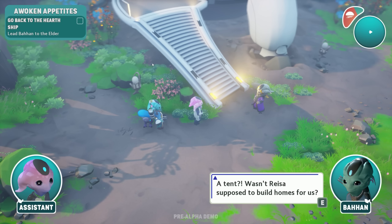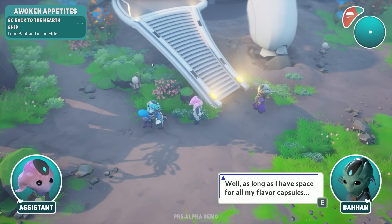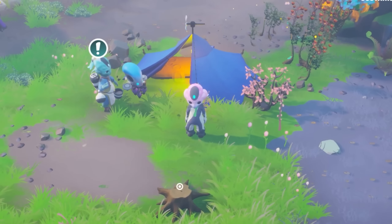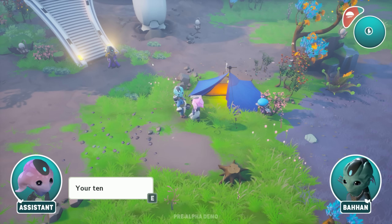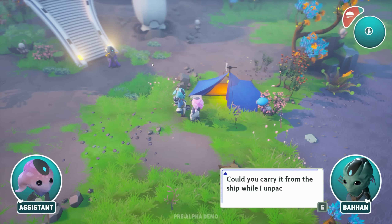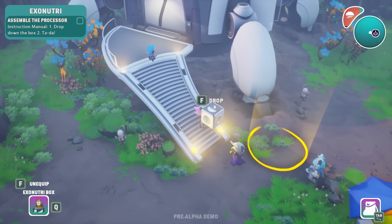No worries, your assistance has been very helpful. Then leave it to them to set up your tent. A tent? Wasn't Reese supposed to build homes for us? Protocol dictates to set up basic facilities before waking more crew members — food first, then shelter. Still better than sleeping in the pod. As long as I have space for all my flavor capsules. There's more to do — it sits in the hearth ship neatly packed in a box. We got a tent! Oh, is this like a village builder kind of thing too?